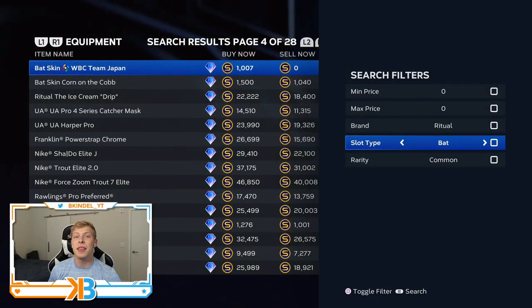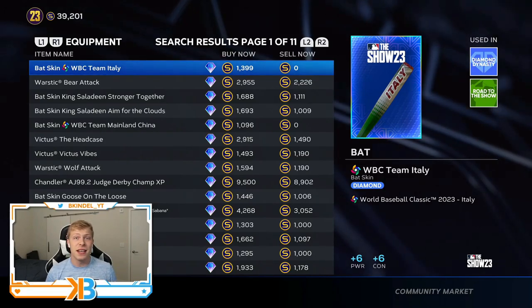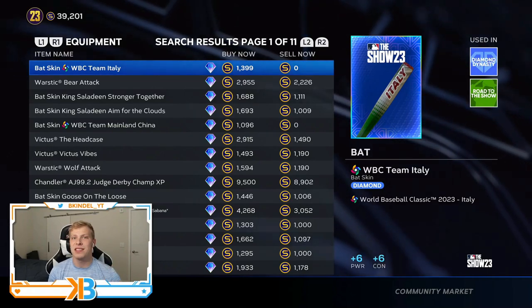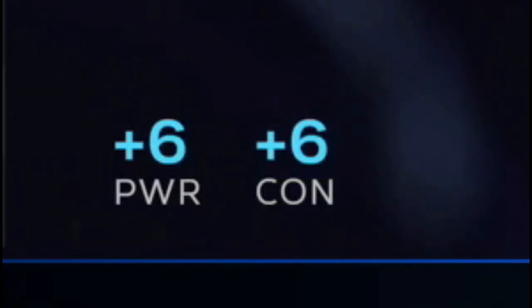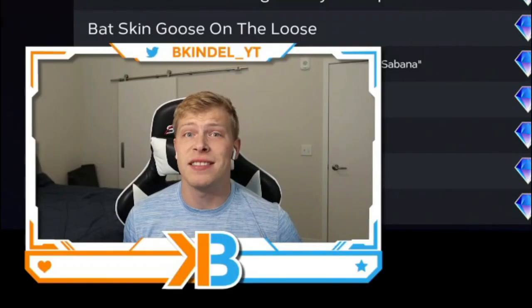We're going to go in order of each item based on the market. Starting with the bat — it's super nice because you don't necessarily need to buy one. Thanks to the WBC program, there are some packs where you get bats all the time as a cosmetic. This Team Italy pack, you get from the WBC program, and it will give you plus six power and plus six contact.